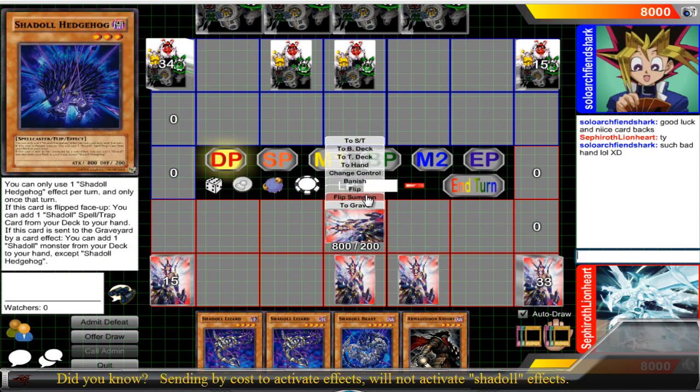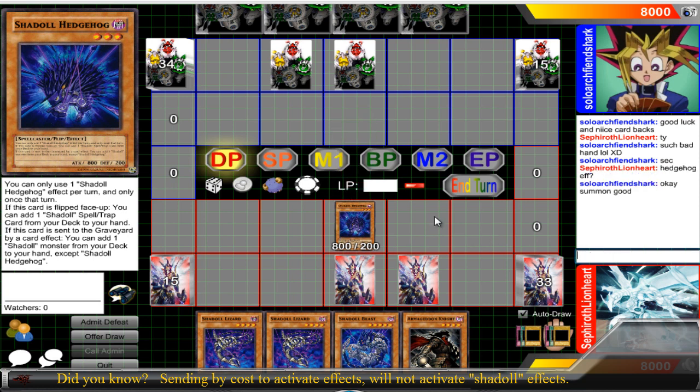Most of them — all of them — have flip effects, but they also have effects when they're sent to the grave. So what you do is you flip him up. Hedgehog will get his effect, and he will add Shadal Fusion.